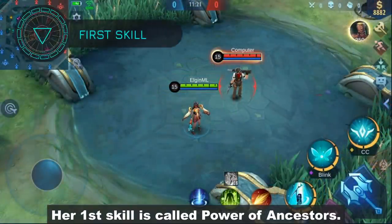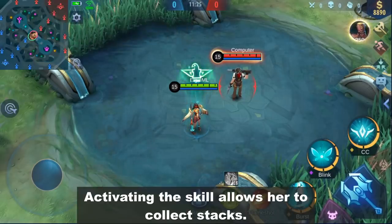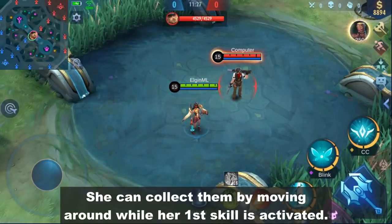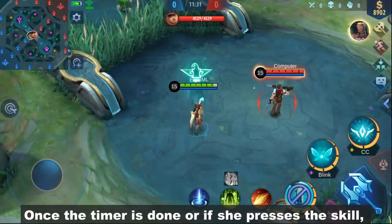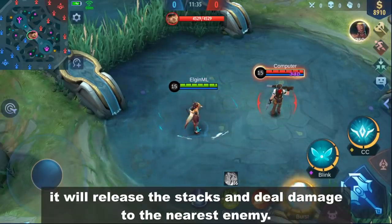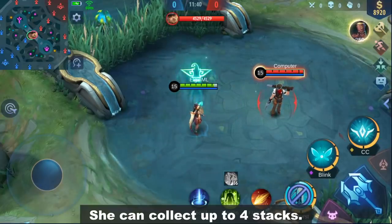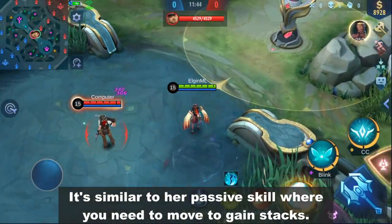Her first skill is called Power of Ancestors. Activating the skill allows her to collect stacks. She can collect them by moving around while her first skill is activated. Once the timer is done or if she presses the skill, it will release the stacks and deal damage to the nearest enemy. She can collect up to 4 stacks. It's similar to her passive skill where you need to move to gain stacks.